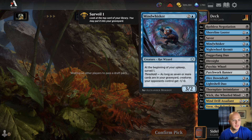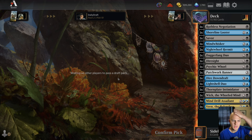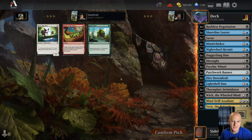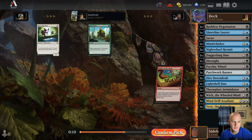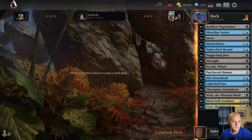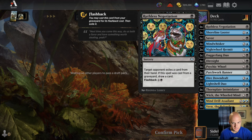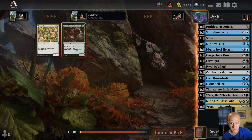I'll cut the only card I could even consider playing. Not completely upset with where we're at — if I could get a Crystal Grotto and one other way to fix in the last pack, that would be nice. Maybe one more rat build-around and some black removal would be great.